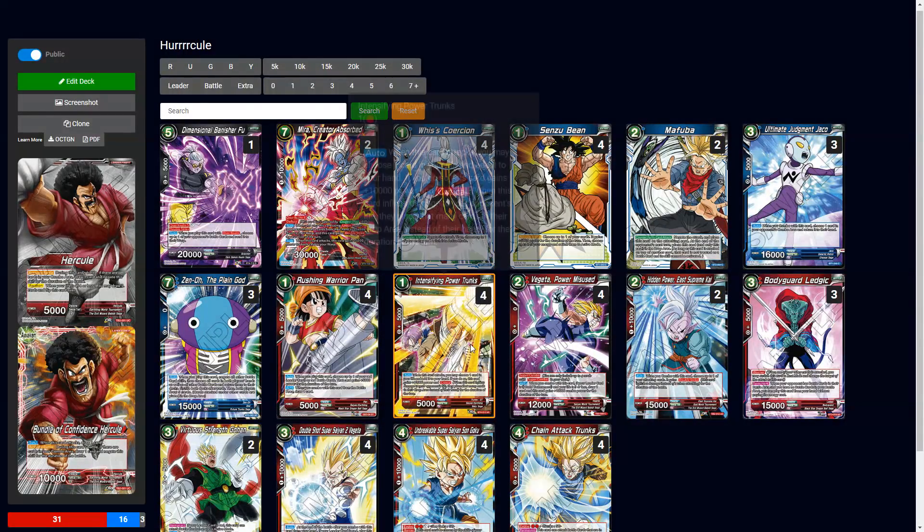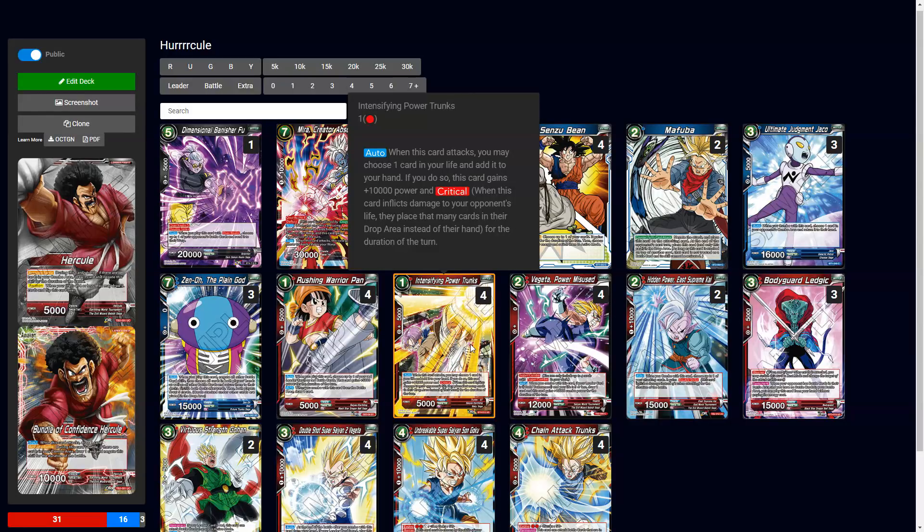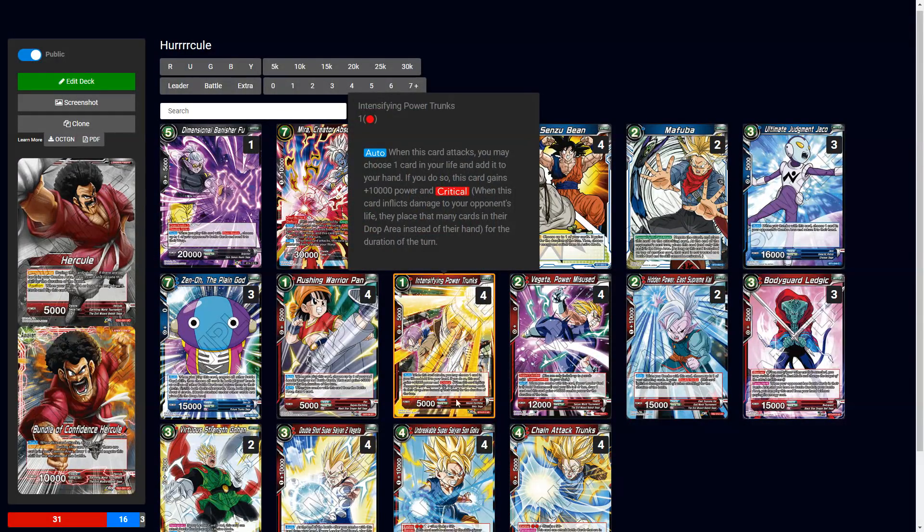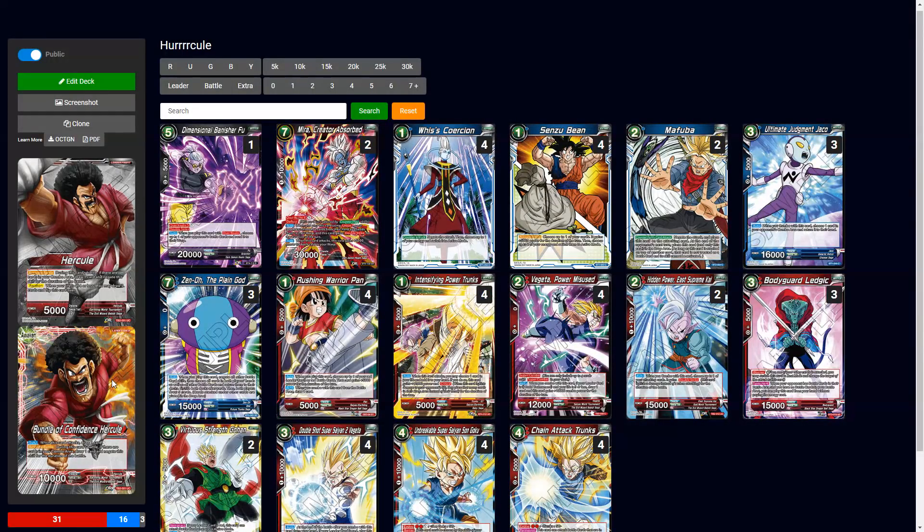Intensifying Power Trunks is good later in the game and even early. You don't really need to self-awaken in this deck — opponents are going to awaken you anyway if they want to win, and you can choose not to combo and just take life. He's there as a Chain Attack Trunks target, so at the earliest turn three energy, place him first turn and then chain attack Zeno, awaken, and have nine cards.